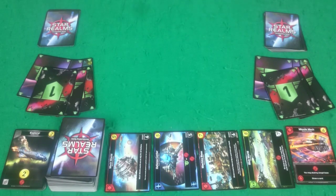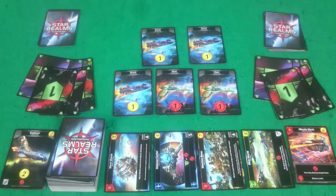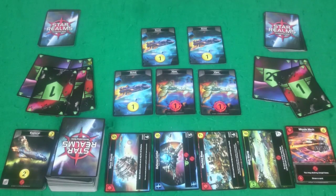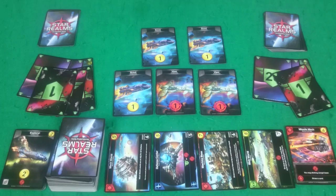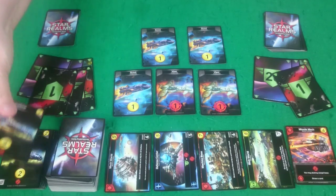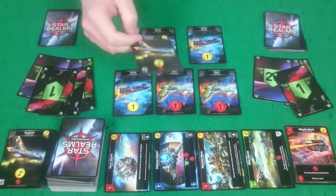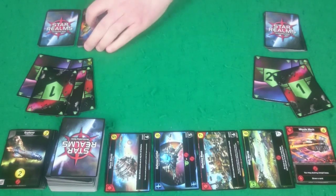Rogue then has two Vipers and three Scouts, so that's two damage to me. With three buy there's nothing that costs three — everything's five or more. So she'll buy an Explorer, which are always available and cost two. And then she'll clear up and draw a new hand.